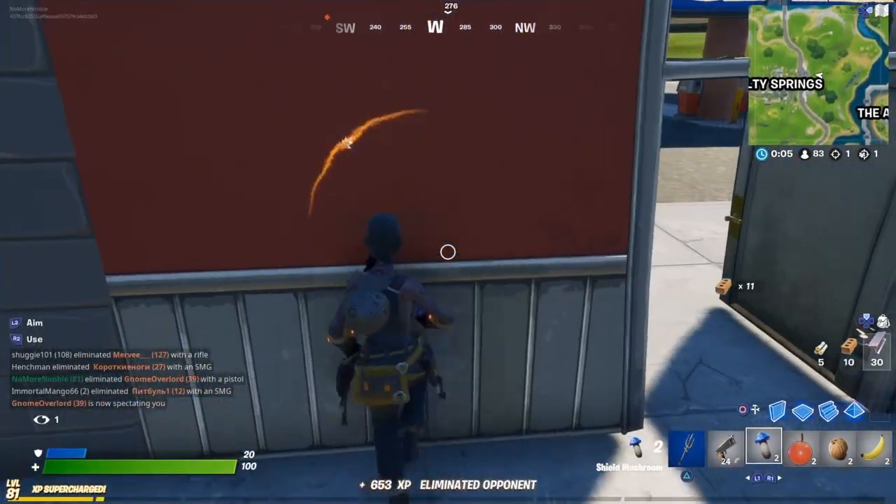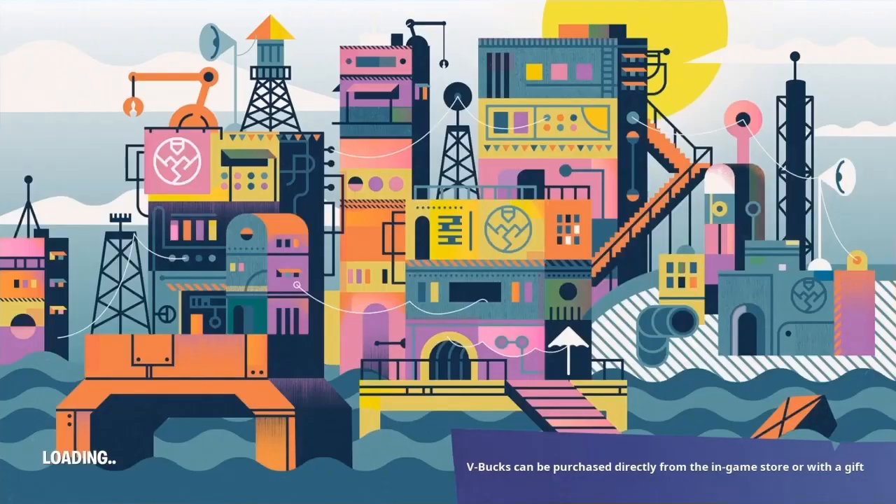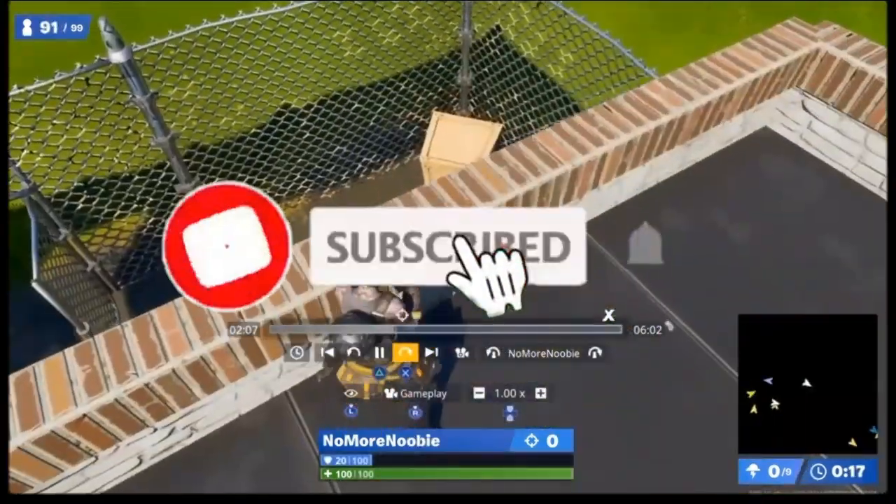Once you've recorded that, you want to find your replay of that game. Go into your careers, then replays, click on that and get into the game. Fast forward until you get to the clip that you want to use and we're just going to get to this part here.